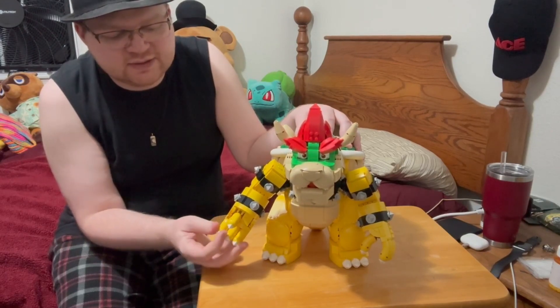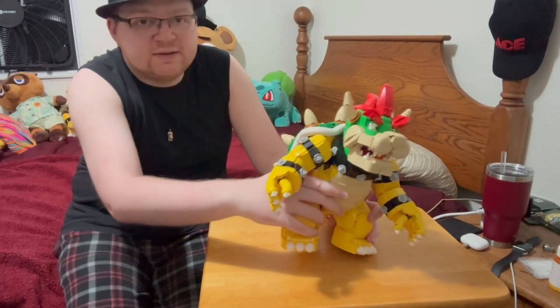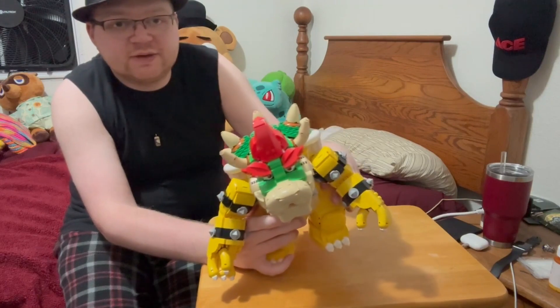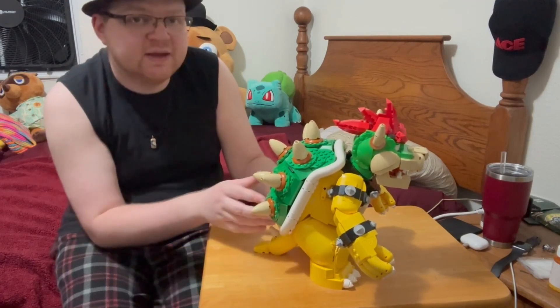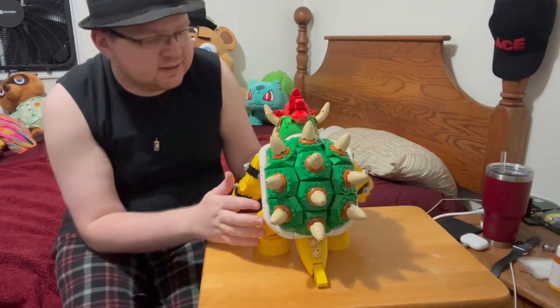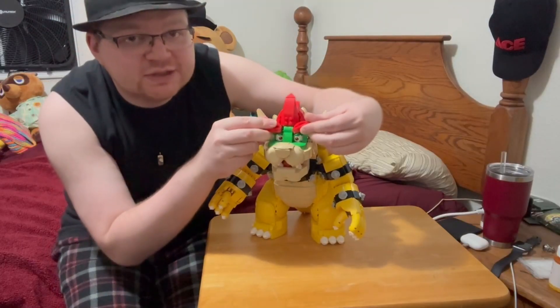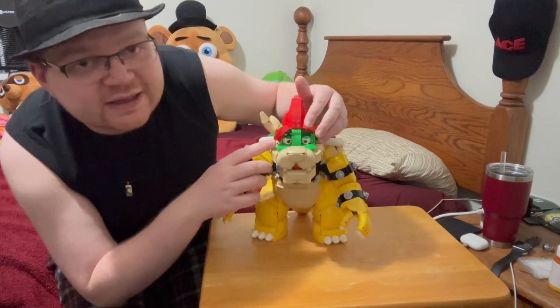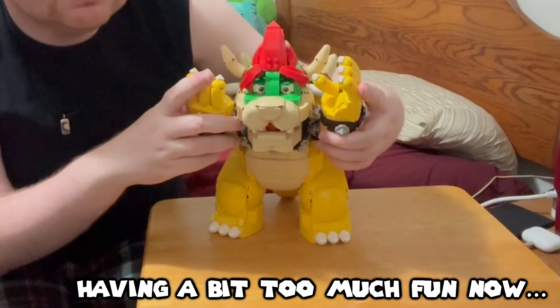You can kind of move the fingers a little bit. His legs don't move that much, but they do kind of move. His tail flops around as well — he has a little floppy tail. Here's how he looks from the back. Building the shell was probably actually my favorite — one of the coolest parts. I think it looks super dope. Another thing I love is the eyebrows — you can really change his expression. Now he looks kind of worried, he doesn't look angry, he looks kind of scared. Dang those plumbers!